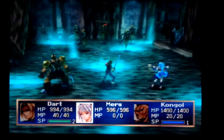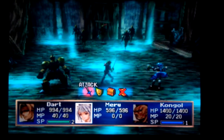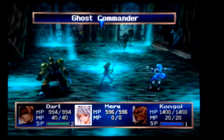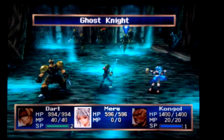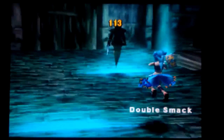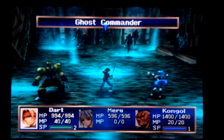Now each of the subordinates, if memory serves, have 300 HP, and then the main commander has 1300. Basically they all have to go down in one fell swoop more or less, which is why speed is so important. It's best to let everybody target their own knight at first, basically getting them all down to critical.